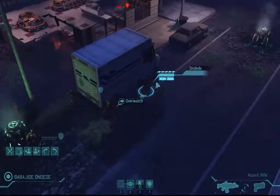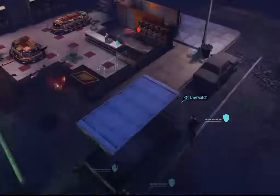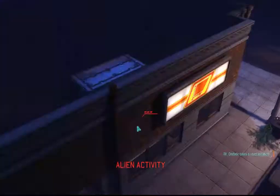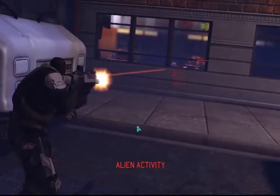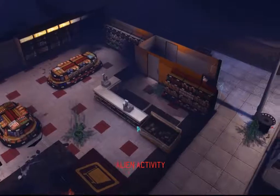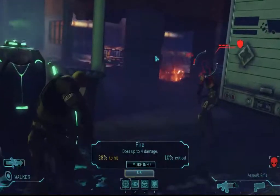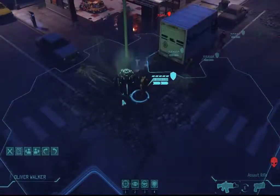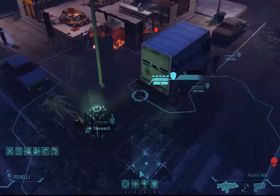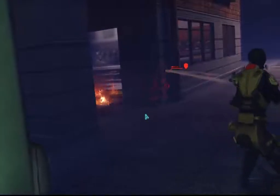I'm going to peek this guy around the side of this delivery van — hopefully we can catch a glimpse of the alien. If I'm correct, he's going to shoot at the guy I have positioned. The more you put people on Overwatch the better, with aliens out of sight at the beginning of the turn. He's got a 28% chance — not so great. A 41% chance is pretty decent for a rookie, and he wounded the alien.